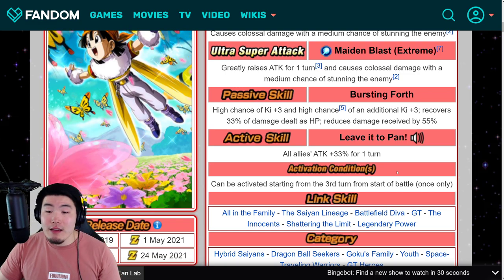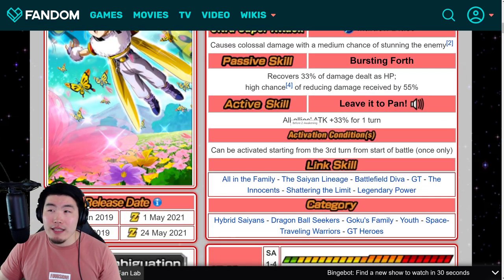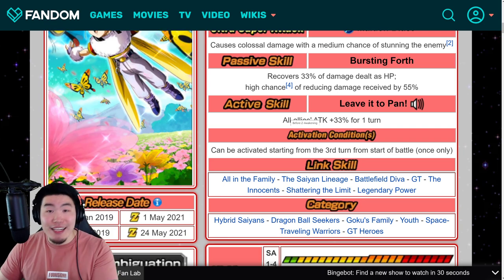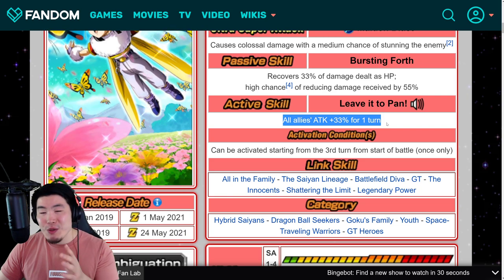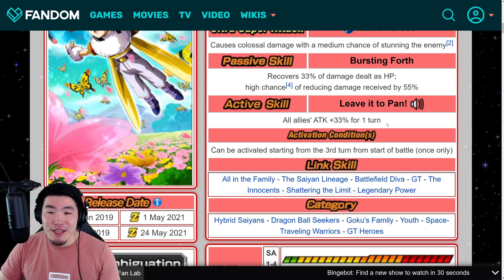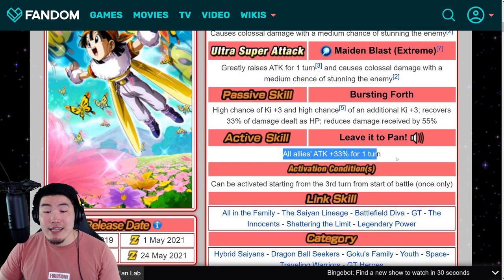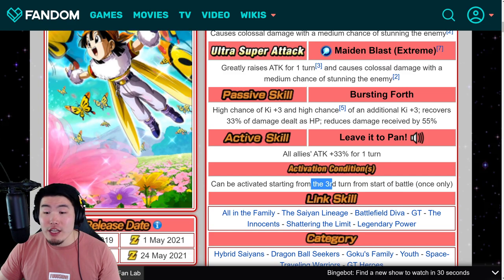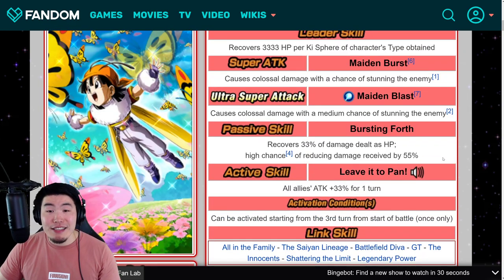Unfortunately, the active skill stays the same — I was kind of hoping it would do a little bit more damage, but I don't think it's a huge deal. It's a good active skill: all allies' Attack plus 33% for one turn. The condition is the same as well. So there you go, that is the LR B Pan.